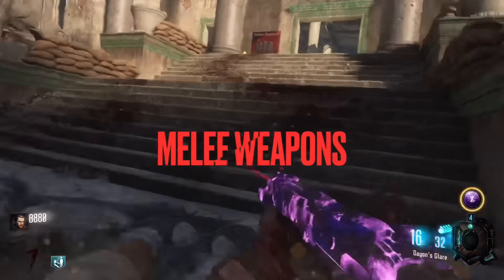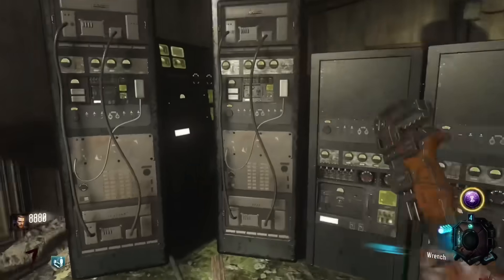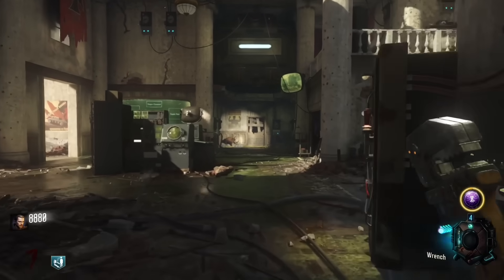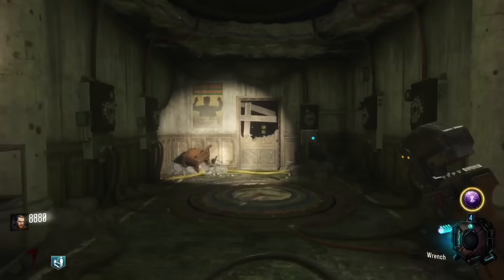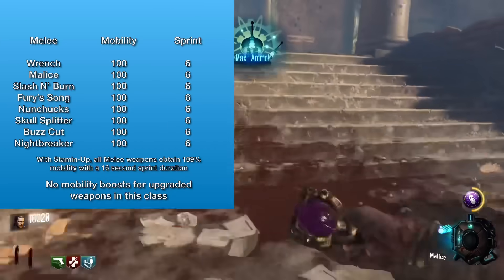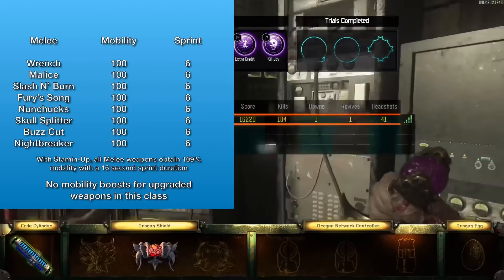Melee weapons — the ones on Der Eisendrache and Revelations that you earn through time trials, with four on each map. All of them have a 100% mobility rating with a six second sprint duration. And if you have Stamin-Up, it's 109% mobility with a 16 second sprint duration.